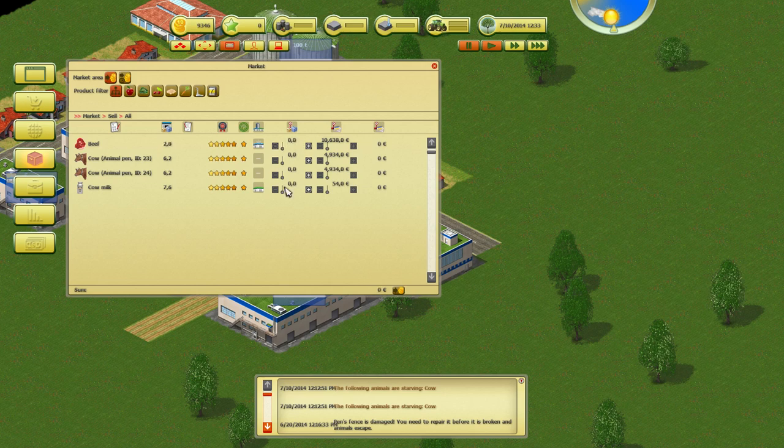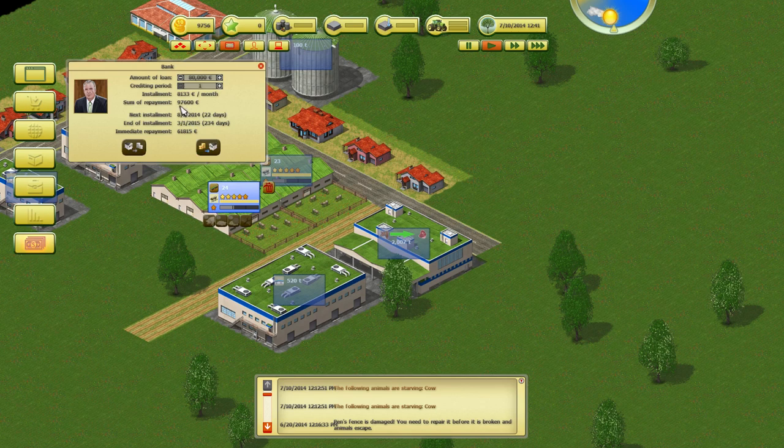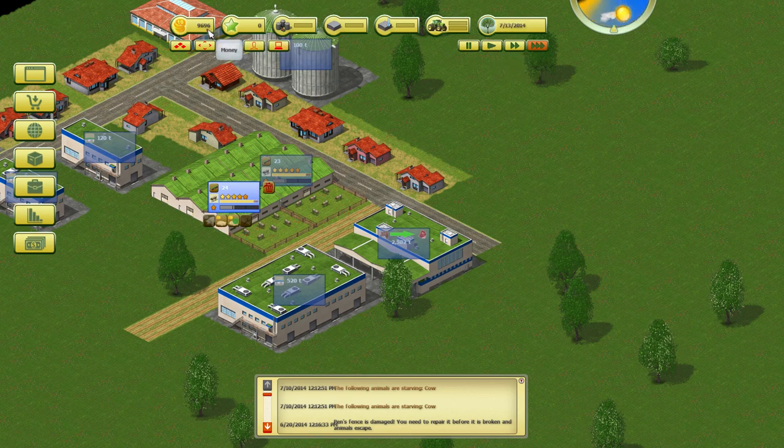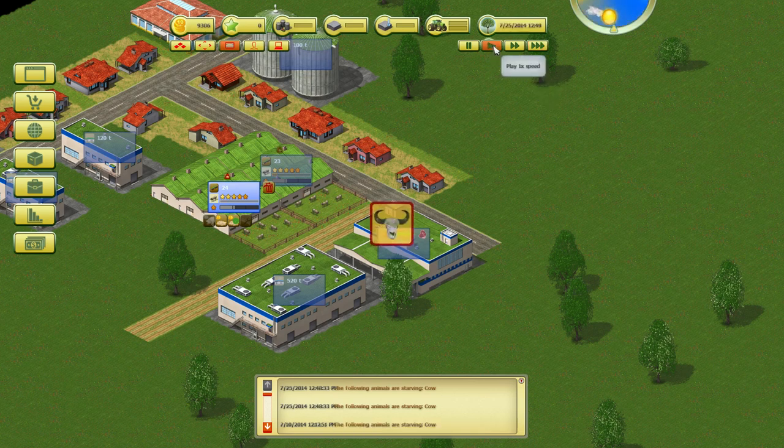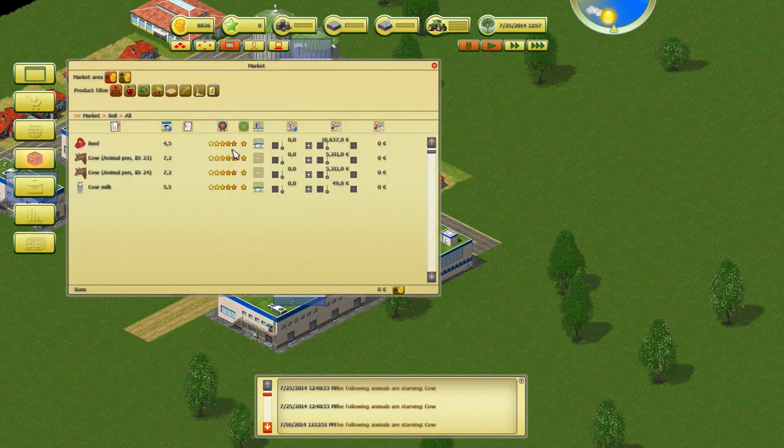I'm not going to sell it all just yet. If we sell the milk we'll get about 410. We have to keep at least 8,133 by end of the month for the loan repayment. Let's speed up. Still looking good, but once we get close to the end of the month it's going to get a bit tight. Let's go back into the market — we have 48,000 in beef now.